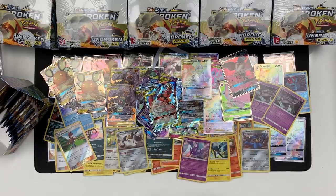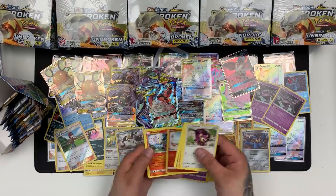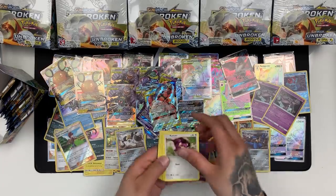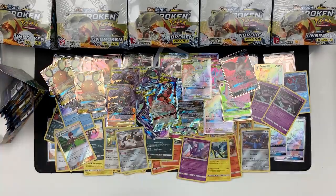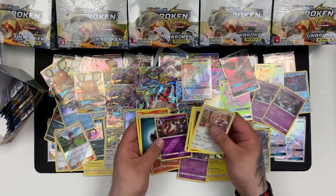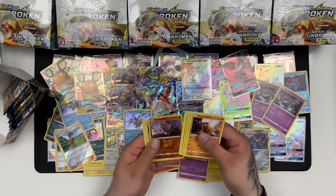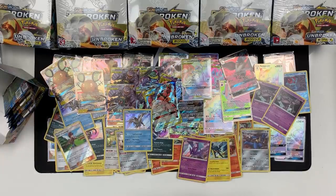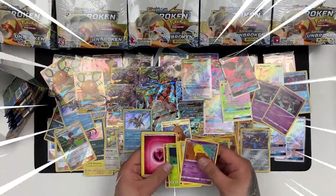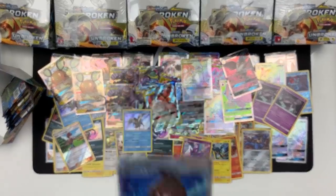Ultra Forest Carnivore and a Sandslash. A Growlithe and a Blacephalon. Seeking and a Meowstic. We've got a Keyroom Holo and an Ekans Reverse. We've got a Rhyhorn and a Persian. We have Green's Exploration Full Art and a Clefairy Reverse! Yes indeed — that one is absolutely awesome.